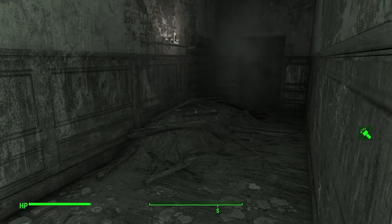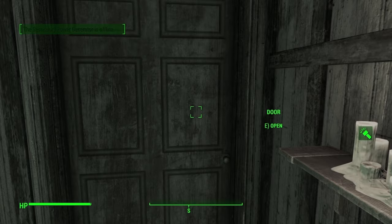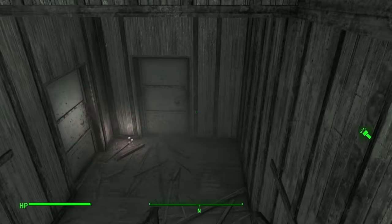One path seems to go downstairs; how about the other? Upstairs! Because of course. Secondary power generator is offline — downstairs it is.